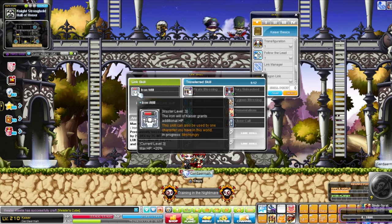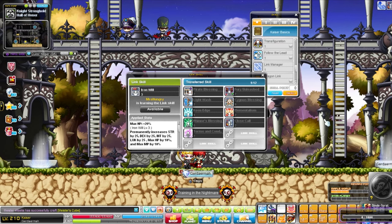Its link skill grants 10, 15, or 20% HP, depending on the level of your link — level 70, level 120, or level 210. Its card gives 10, 20, 40, or 80 strength, depending on your card level.